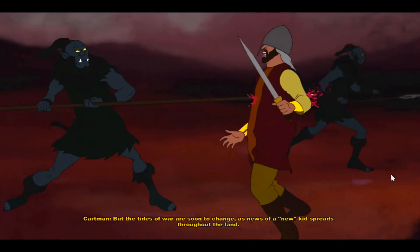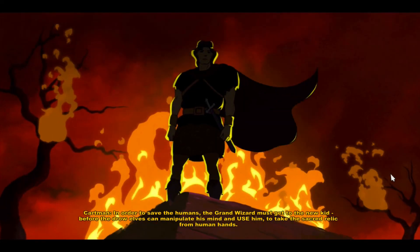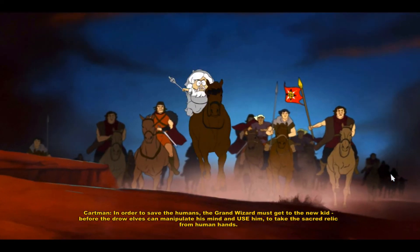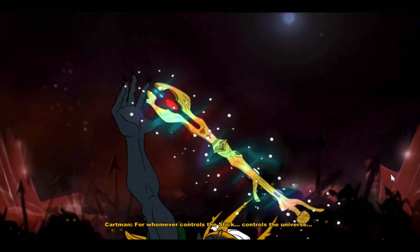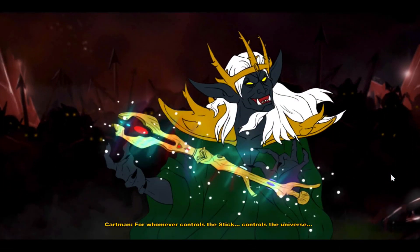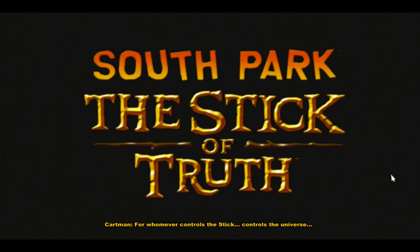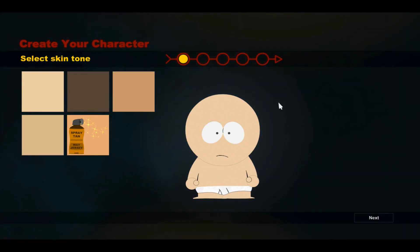The tides of war shift as news of a new kid spreads throughout the land. In order to save the humans, the Grand Wizard must get to the new kid before the Drow Elves can manipulate him and use him to take the sacred relic from human hands — for whoever controls the stick controls the universe. South Park: The Stick of Truth! It's got little elements that look like Lord of the Rings and Skyrim — bit of fun.